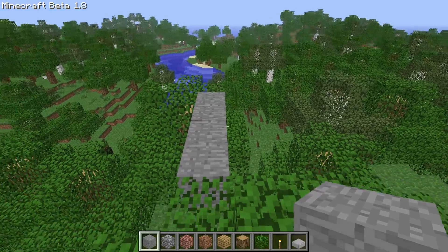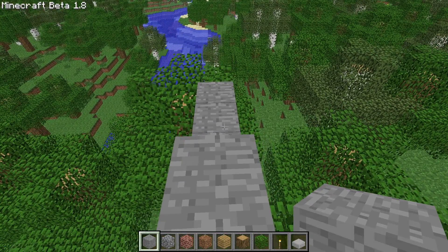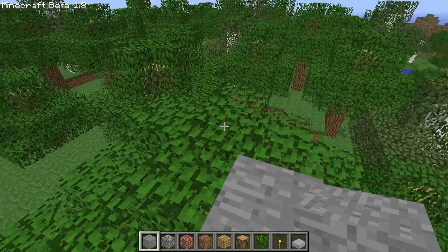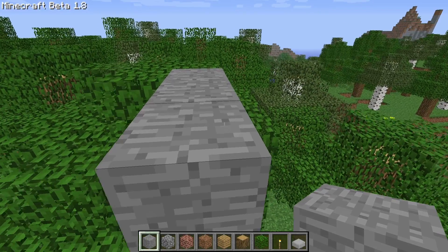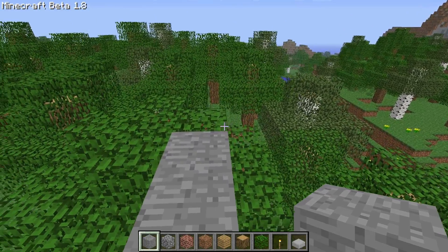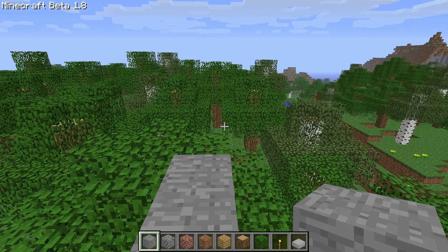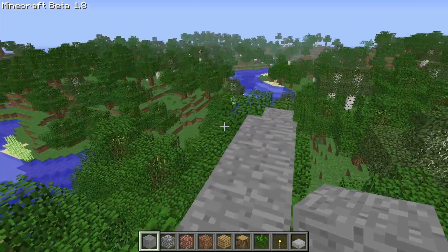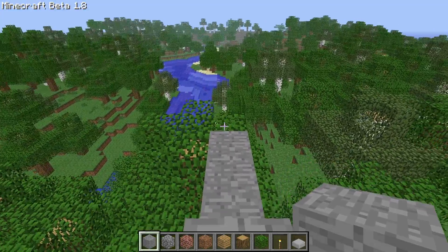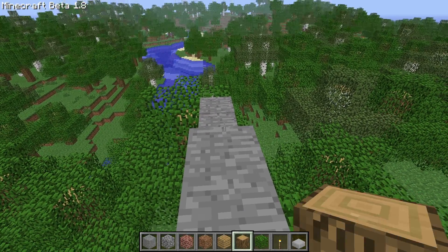They also added so many new blocks, including some of my favorites to this day: stone bricks, stone brick slabs, stone brick stairs, brick slabs, and brick stairs. They added fence gates, glass panes, iron bars, and melons. For food, they added melons, raw chicken, raw beef, cooked chicken, and steak — which actually used the old pork chop texture. They also added ender pearls and new farming seeds: pumpkin seeds and melon seeds.